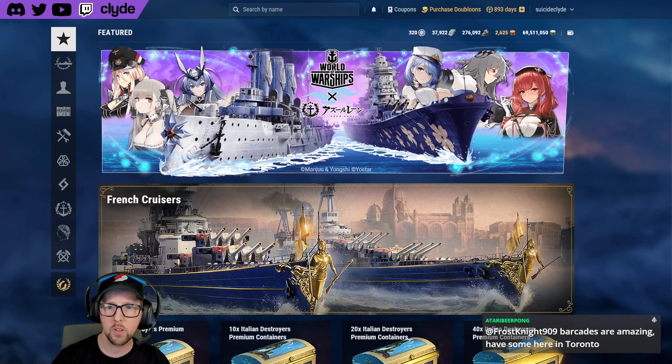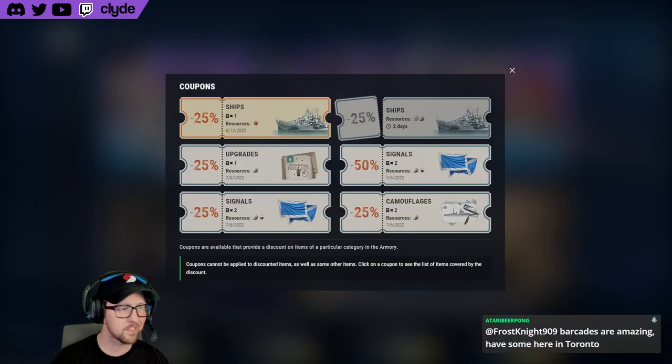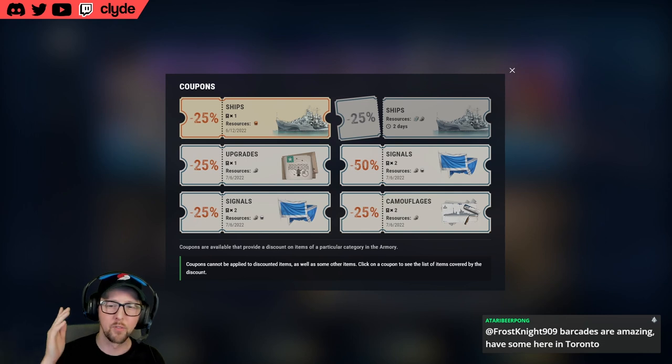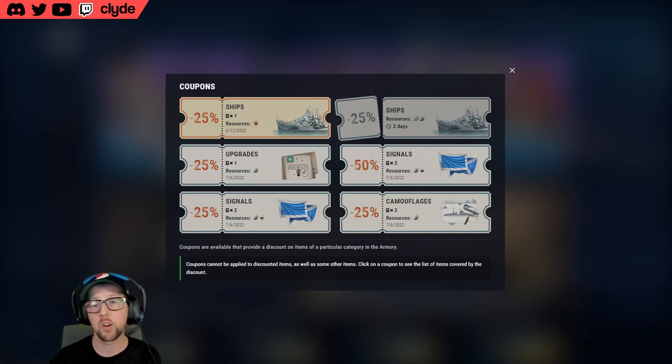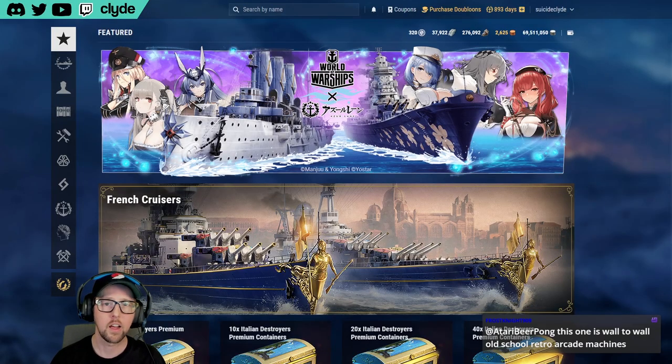If you aren't familiar with those coupons, you can click on them in the client right now. The ship resource coupon is refreshing in two days. I've spent my coupon already. If you haven't spent yours, spend it quick. If you're watching this on YouTube it's probably too late, but if you're here on Twitch and you have enough resources, please spend it now. In two days you'll get a new one — whether you use this one or not, you will not have two.